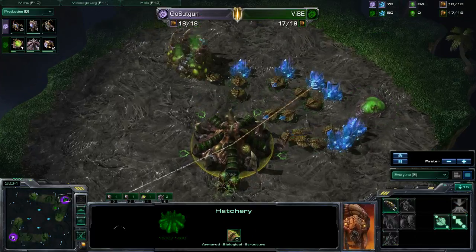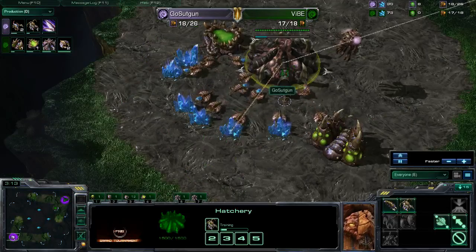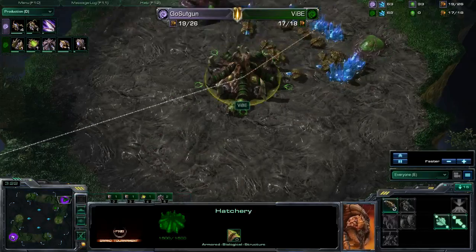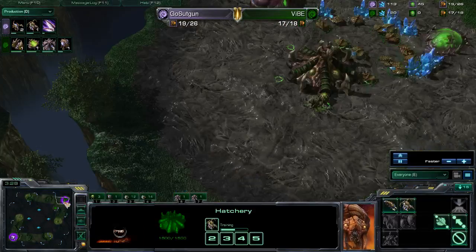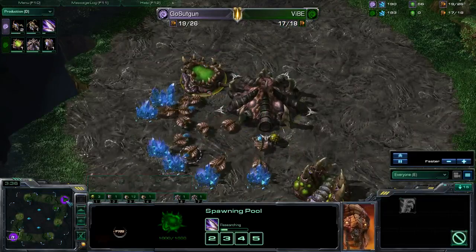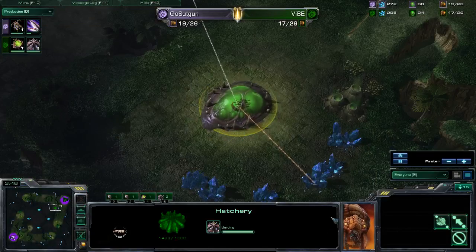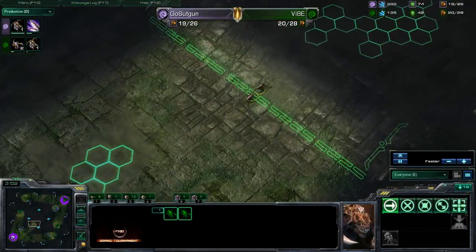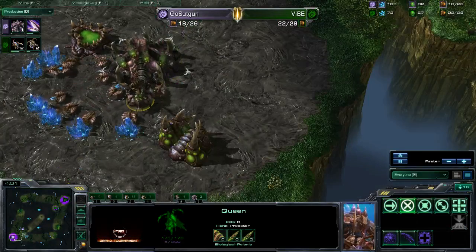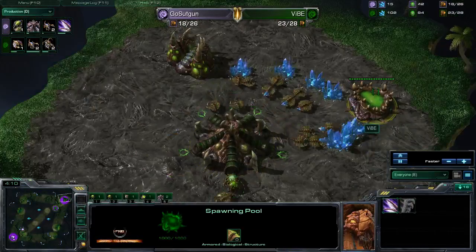This early expansion is going to give Vibe a later advantage if he can successfully defend it. We do see Vibe finally getting his extractor up, getting his gas a lot behind T-gun. T-gun could very well be going for baneling play, but with the spawns being this far apart, not sure if that's going to be the best option. He's currently getting his speed upgrade whereas his opponent doesn't even have his spawning pool finished yet. One nice thing for ZvZ on 6M Taladarim is you can get queens on that ramp to block it off.